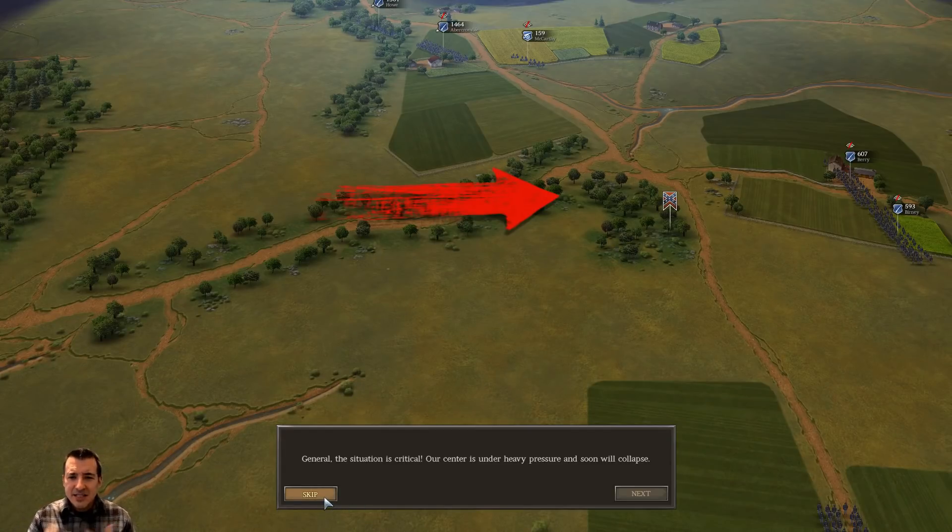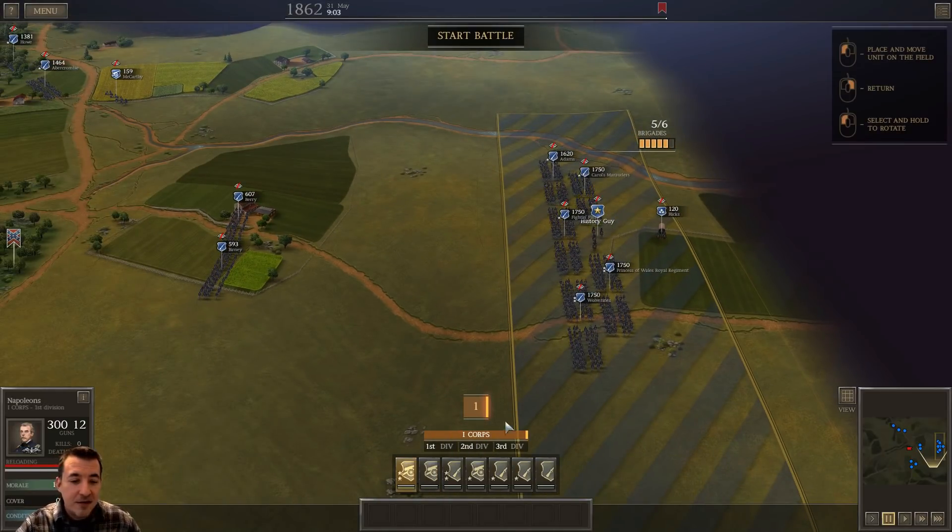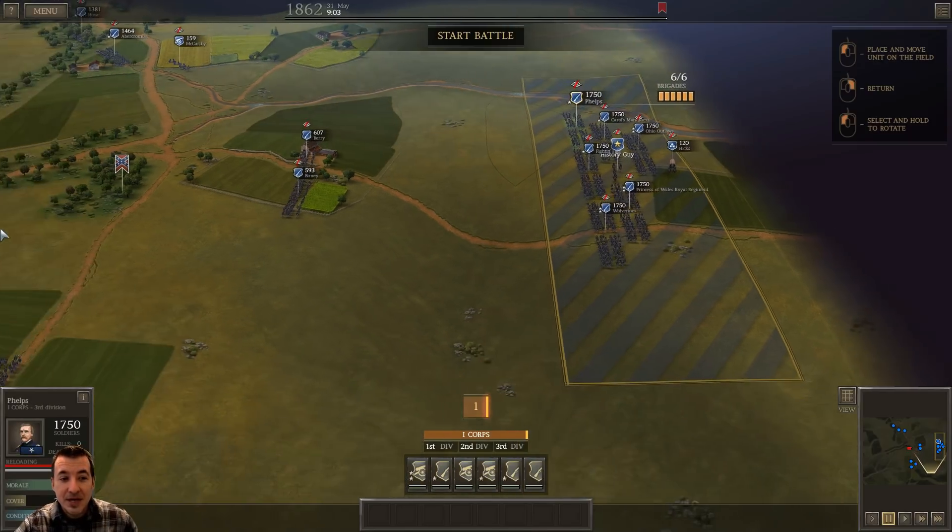Just a little background on this battle: Seven Pines is as close as the Union army got to the city of Richmond until 1864 and Grant's Overland Campaign. Some battles fought after Seven Pines — the Seven Days Campaign battles like Gaines Mill and Malvern Hill — were fought on some of the same battlefields as Cold Harbor in 1864. The biggest thing from this battle is that General Joseph Johnston, commanding general of the Confederate army, was wounded severely enough that command passed to Robert E. Lee.